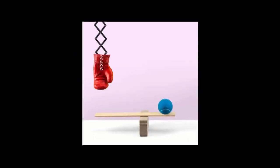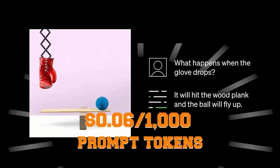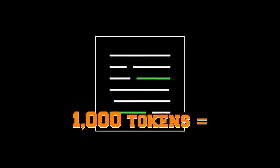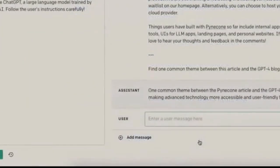For a 32,000 context window, roughly 52 pages, the API costs $0.06 per 1,000 prompt tokens and $0.12 per 1,000 completion tokens. 1,000 tokens is equivalent to about 750 words in English. Prompt tokens are the words fed to the model, and completion tokens are the words the model generates.